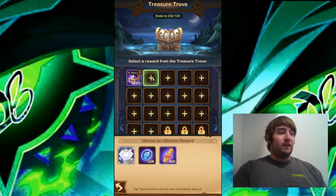The second one offers 1000 Diamonds, 30,000 Hero Coins, and 400 Twisted Essence. I'm going to go with the Twisted Essence here because I'm always needing Twisted Essence on this account.